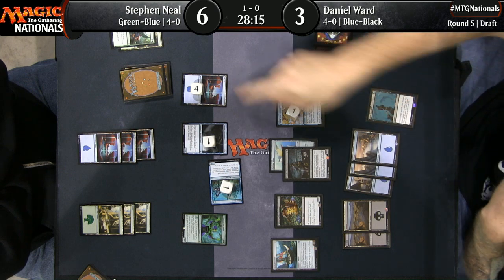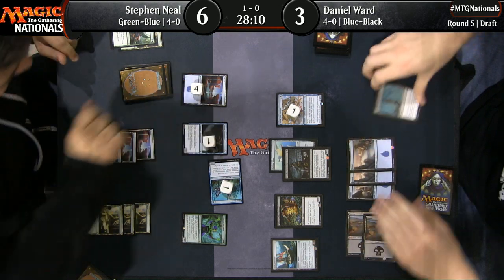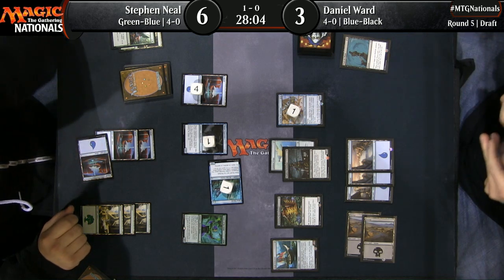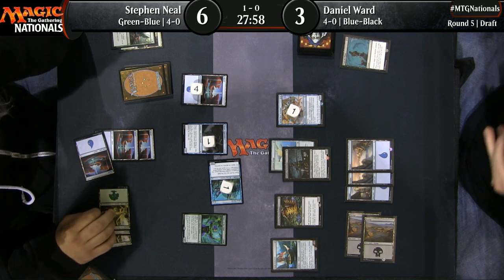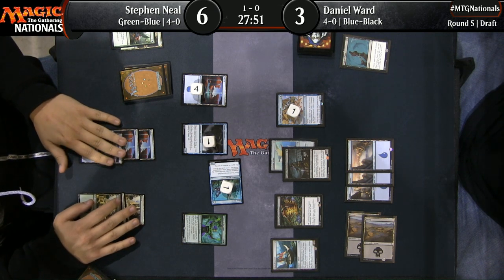Dan Ward's got to put something together here. If he can kill the Shaper Apprentice... he found a target for Walk the Plank! Hits keep coming. I wonder how long he's been holding that — also interesting to think about what he might have seen in the first game that would lead him to not sideboard out Walk the Plank. Chad's calling it Sinkhole — it's back!